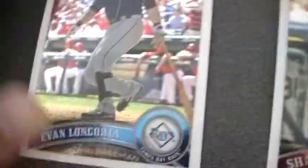And then here are two PC cards. I got Evan Longoria and Shane Victorino. This one's a player PC, this one's a state PC.